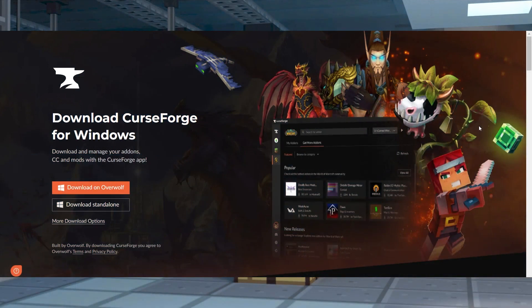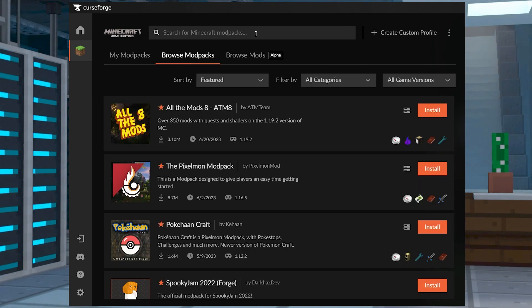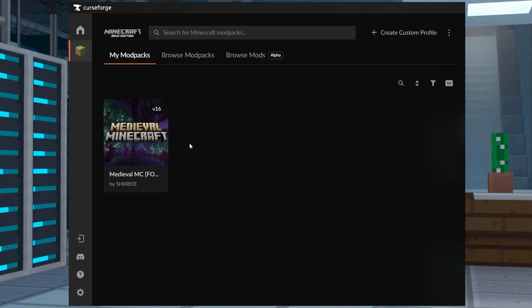Next, download and install the CurseForge launcher for your operating system, and then in the app head to Browse Mod Packs and search for Medieval MC. Find Medieval MC Forge MMC3 and press Install on the right hand side, and once that's done return to the My Mod Packs tab and select Play.